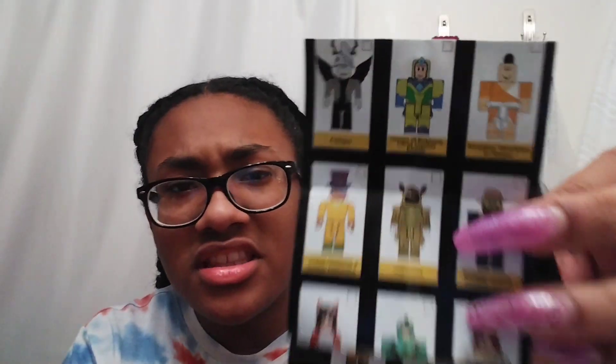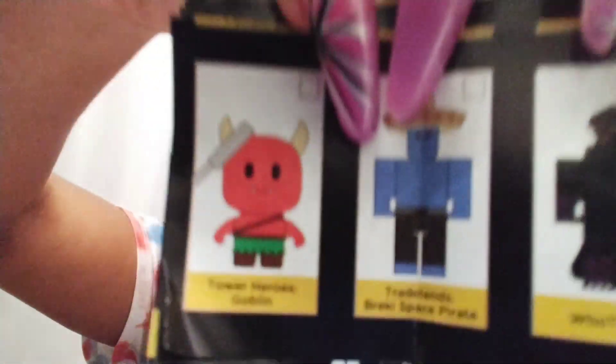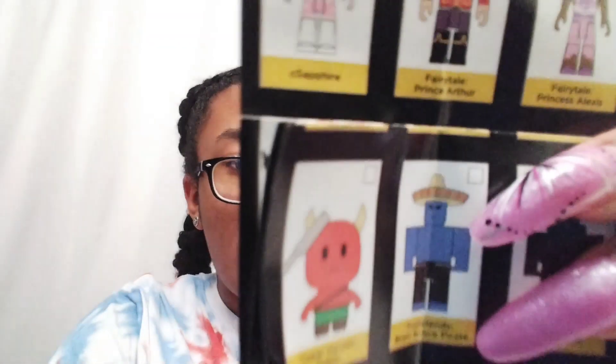And the last one I unboxed — the character's name, I almost forgot to check. This one's Fringis. Let me show you guys. You see that one there? That's Fringis. And he comes with like this one thingy — it's like a snowflake, so that's pretty cool. His face reminds me of one of the faces that I think still exists in Roblox. And then the goblin one — the name is right here, I'm so blind I can't read it, but basically it's Tower Heroes Goblin.